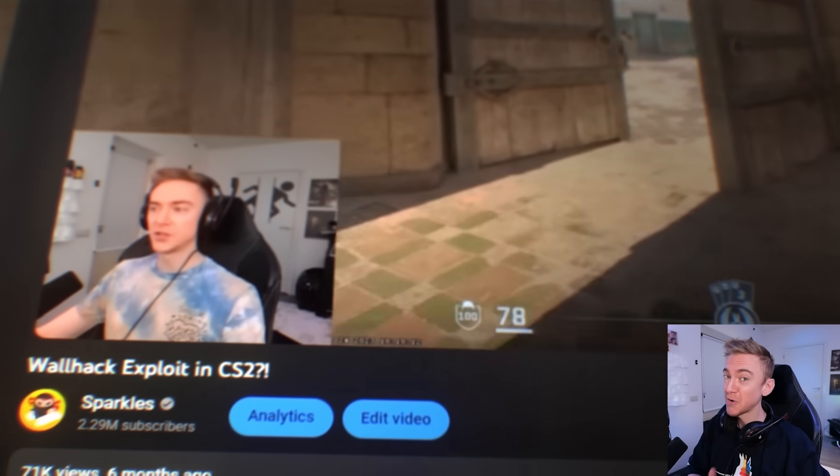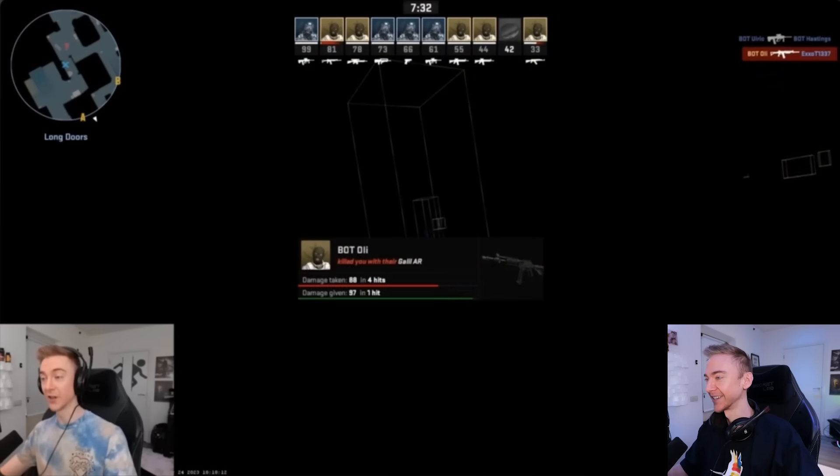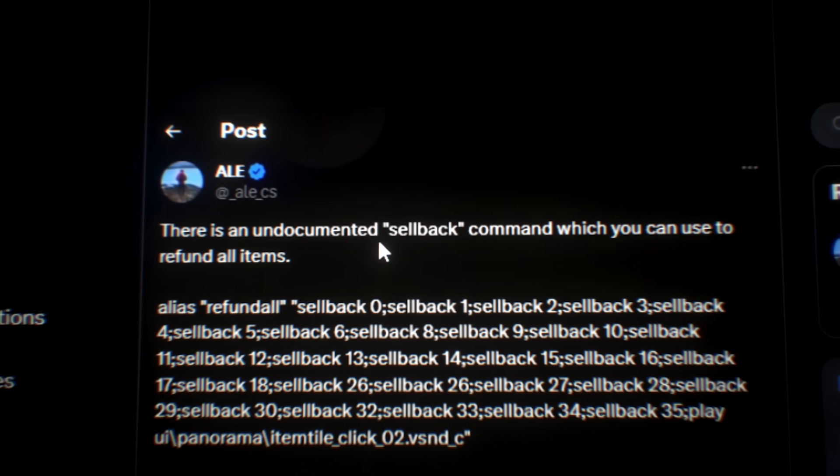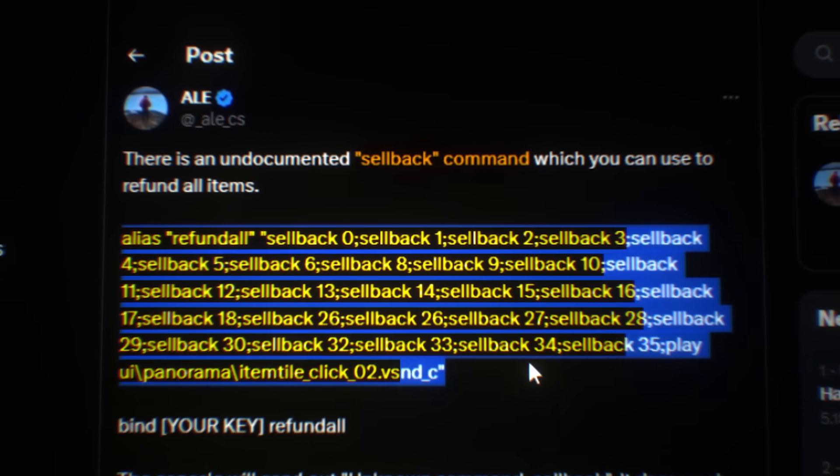What up everybody. Arguably the biggest CS2 exploit so far has been found. It's not as groundbreaking as the one in the beta where you could literally get free wall hacks, however it's still pretty bad. Ale posted on Twitter recently about the sellback command.